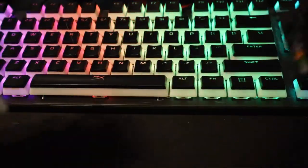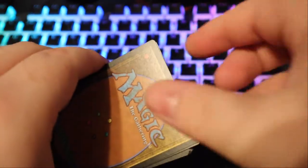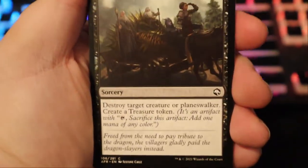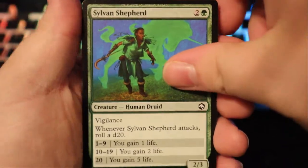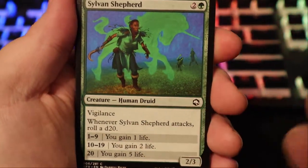Next pack — we have another goblin token on this one, and on the back another Dungeon of the Mad Mage. On the back of this we have a Mountain. We have Grim Bounty. Sylvan Shepherd — human druid, roll a d20 — you'll want to roll a nat 20 on this card for sure. Boots of Speed maybe. Contact Other Plane — draw two, scry two, then draw two, scry three, then draw three — those are pretty good.